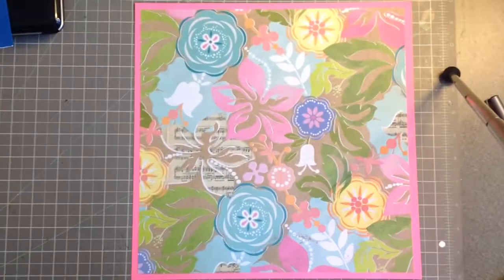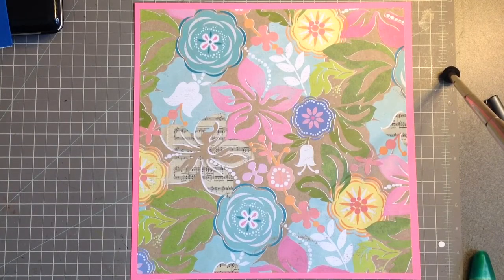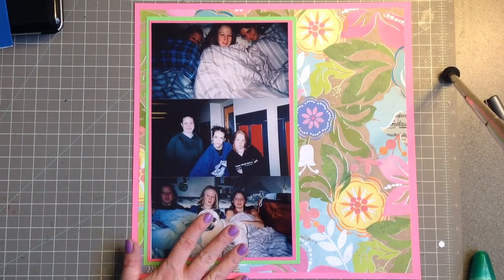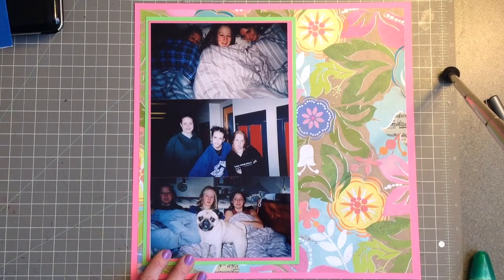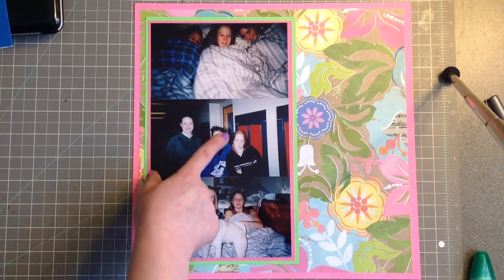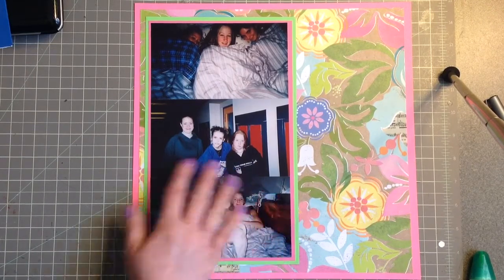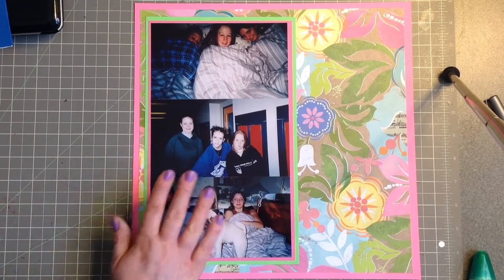I'm sticking with the jungle theme and Create a Critter. I had some more pictures that I wanted to scrap. These pictures are, like the other ones, from back when I was in grade 8, 9, 10 — mostly grade 9 and 10 — just sleepovers and stuff you would do in high school with your friends. We had Jersey Day. I had red hair there. I wanted to put all those pictures of me and my high school friends together, so I decided to scrap three more.